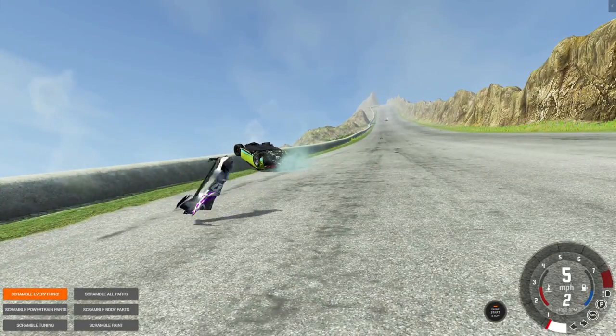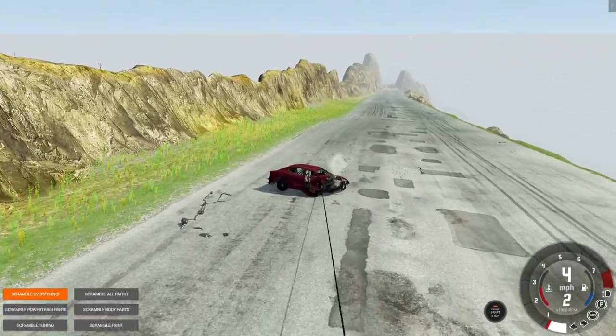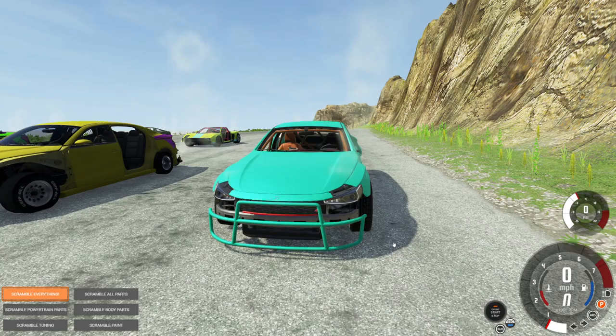There goes one of the Back to the Future ones — and there is your leader. Total carnage. That mattress threw the car off so bad and when it released it just turned it around. Your winner is the red one again — two wins in a row for it. We gotta scramble that winner.